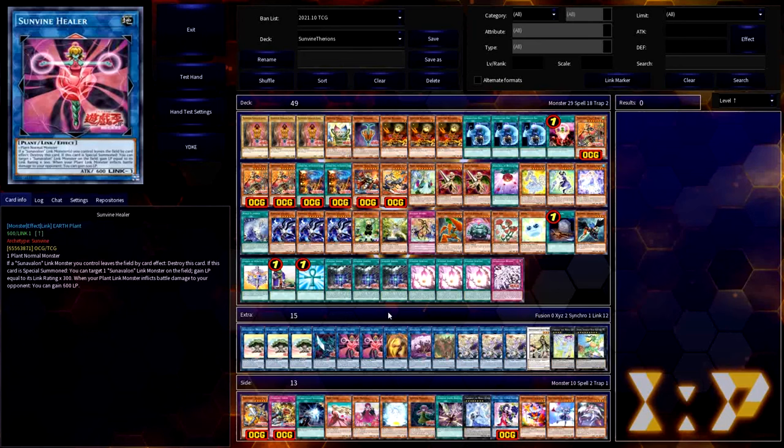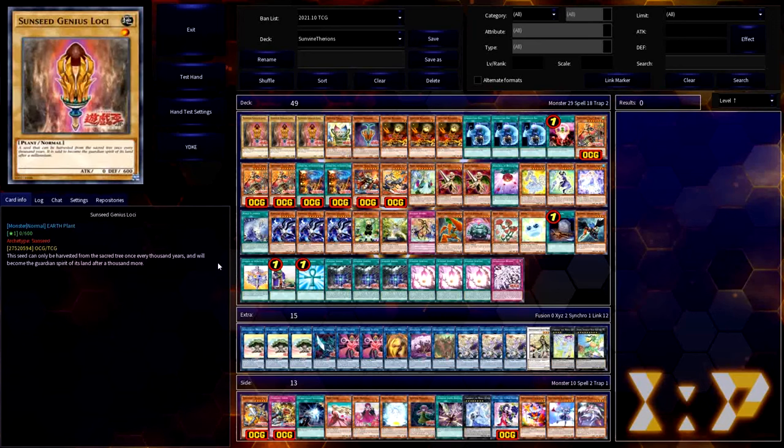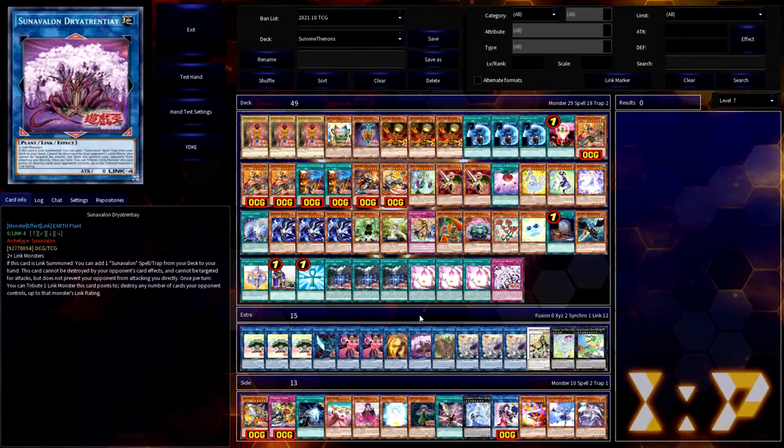Moving along from Link 1 monsters, the next step is Sun Avalon Mellius — a Link 3 made by any two plants including a Link. Whenever it's summoned it recovers a Loki right back from the graveyard, so you make Mellius, get back a Loki, and you already have all the materials for a Link 4 summon. Speaking of Link 4, we have Sun Avalon Drayatrentie — not sure how you pronounce this one. Whenever it is Link Summoned it tutors Sun Avalon Bloom from the deck, and it carries an effect that tributes a Link monster it points to in order to destroy any number of cards your opponent controls up to that monster's Link rating. This can be great going second or on the third turn to clear your opponent's board.